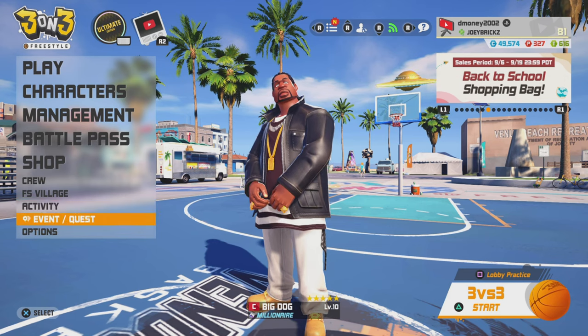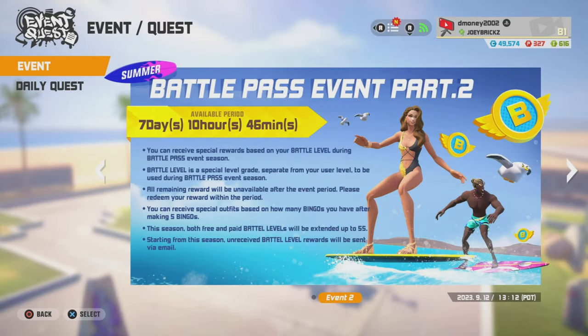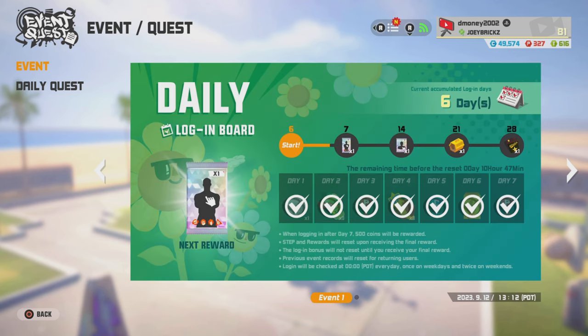The next free intensive manual you can get is out of the events. Go to your daily login screen. Every 28 days you get a free intensive manual just for logging in. So if you don't have time to do anything else, just make sure you log in every day. Even if you don't have time to actually play a game, just turn the game on, hit the X button, make sure you get to the main menu screen and get the rewards, then turn the game off. It'll clock your day, and on day 28 you will have an intensive manual in your mailbox.